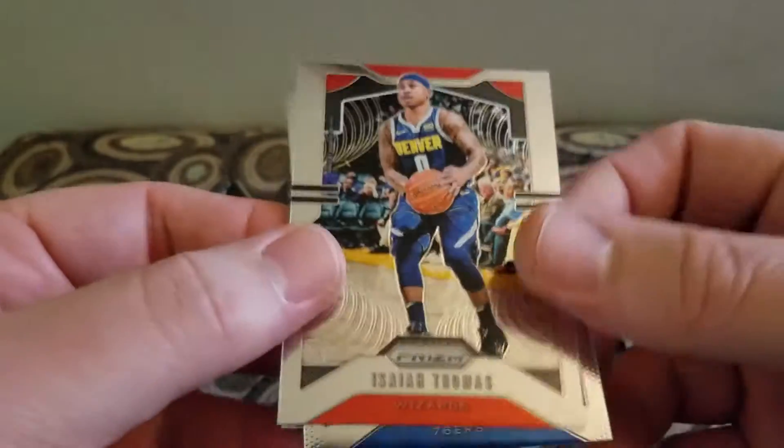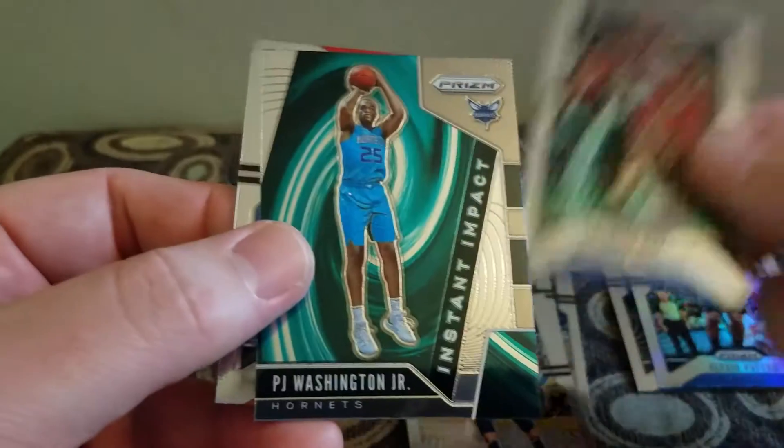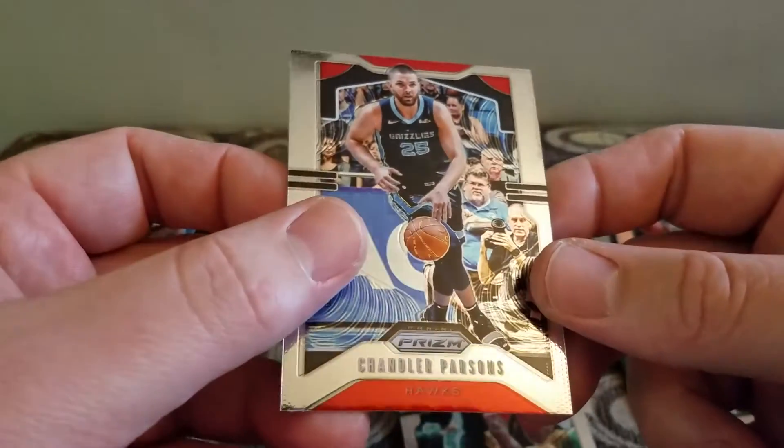Isaiah Thomas, Charles Barkley, a PJ Washington Jr. instant impact insert, and a Chandler Parsons.